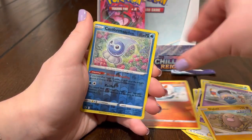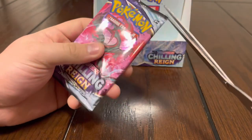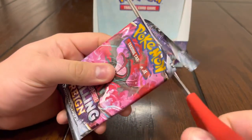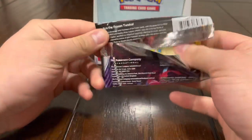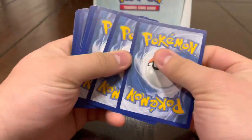Diglett, Scorbunny, Castform — no way — Malamar. This is gonna be the last pack — can we please end off this video on some last pack magic? Because we really need it. This has literally been the worst box we've ever gotten. Probably won't get it, but let's find out right now guys.